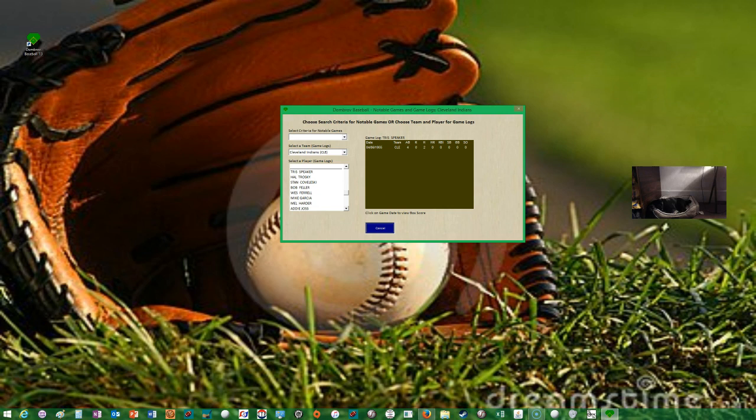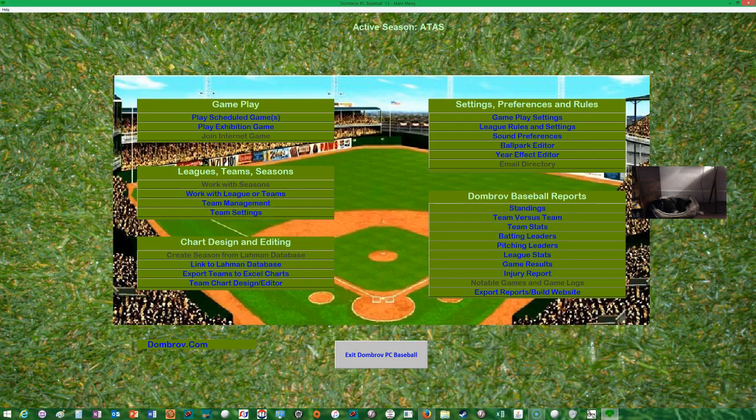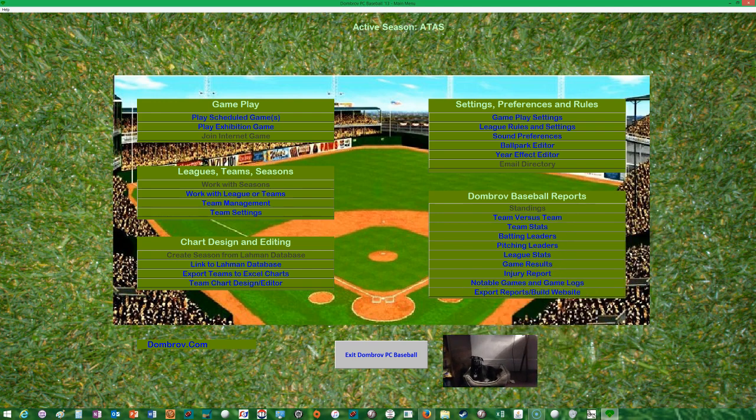Alright, that is it. Thank you for joining me — this is Eric from Higher Ground Gaming, my co-host Mr. Brody. So a little Dombrov PC Baseball 13 — we'll probably bring another video when we figure out a little bit more about the game. It looks cool — it's based on the Sports Illustrated board game from the 60s and 70s possibly. Something different. Take care, God bless, and we will see you in the next video.